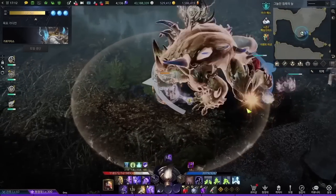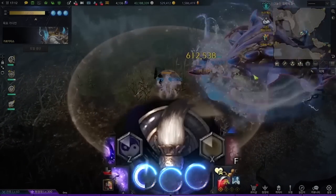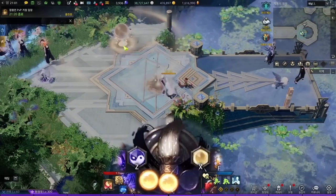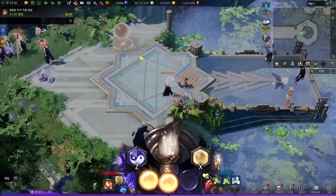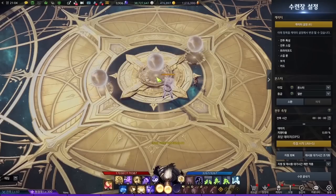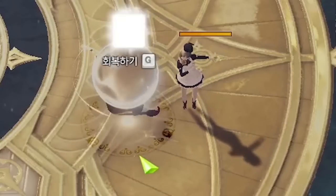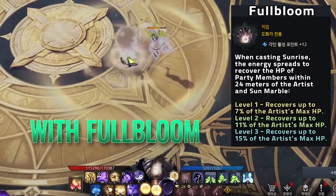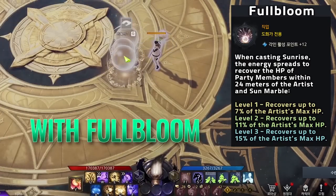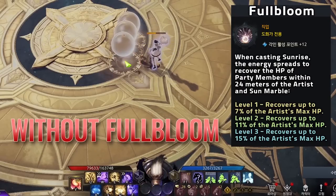Artist's identity abilities are Moonfall and Sunrise. She has three bubbles under her brush icon, and you can use either one or two of these to activate your identity skills. Using one bubble will cast Sunrise, spawning a Sun Marble at the target location within 10 meters. Players pressing G on this orb will heal a significant amount of HP. Up to three marbles can be up in the field and they disappear after 60 seconds. With the class engraving Full Bloom, upon spawning the Sun Marble, she can heal additional HP in a 24-meter radius around the orb, making it mandatory for AoE heals alongside targeted heals.